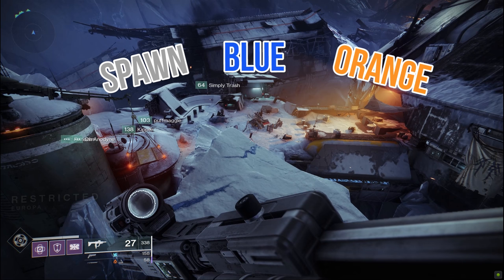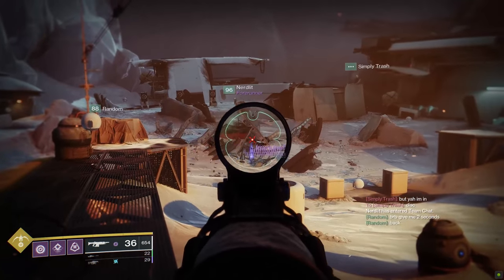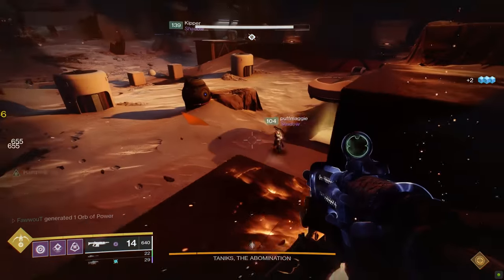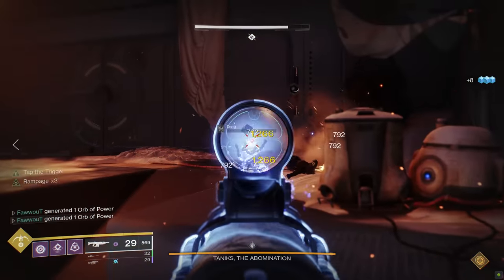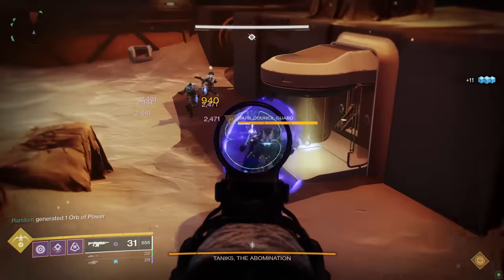Divide your team: two Guardians in the orange area — one is the first Suppressor, the other the backup Suppressor. Two Guardians in the blue area — one is the first Scanner, the other the backup Scanner. Two Guardians in the spawn area — one is the first Operator, the other the backup Operator. Begin the encounter by shooting the trash pile in the middle where Taniks briefly hovers. Fallen run in — kill them. Three Fallen carry the Operator, Scanner, and Suppressor buffs; positioning helps because each vandal spawns near the corresponding team's area. Kill them and have the primary Operator, Scanner, and Suppressor pick up their buffs.